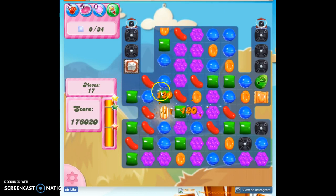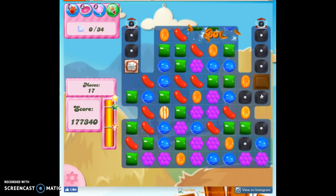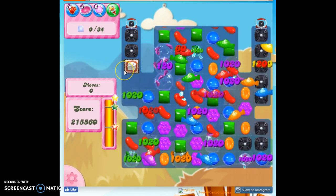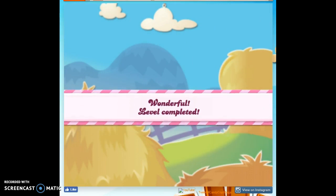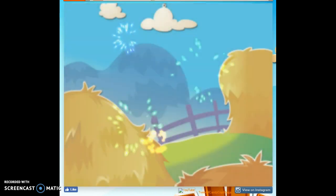So that's how I beat this level. I'm very careful about those mystery candies — instead of accessing them immediately, I want to hold off. And if I do access them, I'm really hoping, and in this case I got, a really thick frosting to help me make a blockade so I didn't have to deal with a whole bunch of licorice swirls. That's my best advice on this level. If you'd like to see more videos, you can subscribe, and as always, thanks for watching.